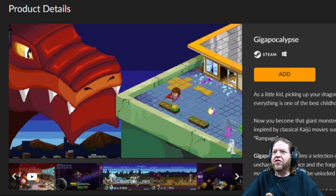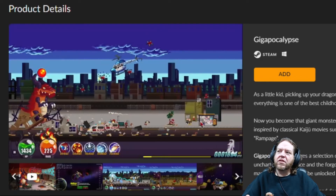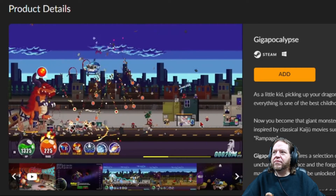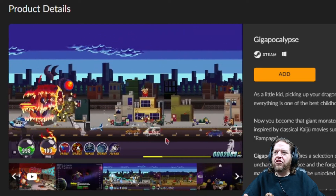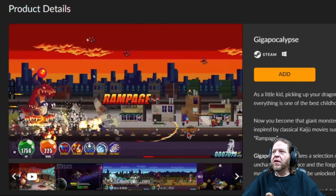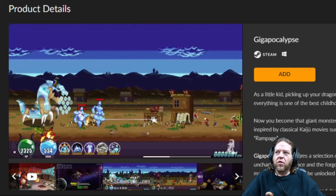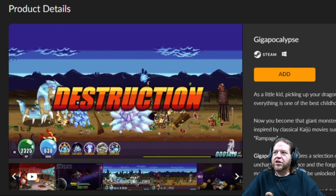Gig Apocalypse — 2D pixel art destruction game. It's kind of like Rampage, the old Rampage-type game where you're destroying cities, but it's a 2D side-scrolling shooter type of thing.